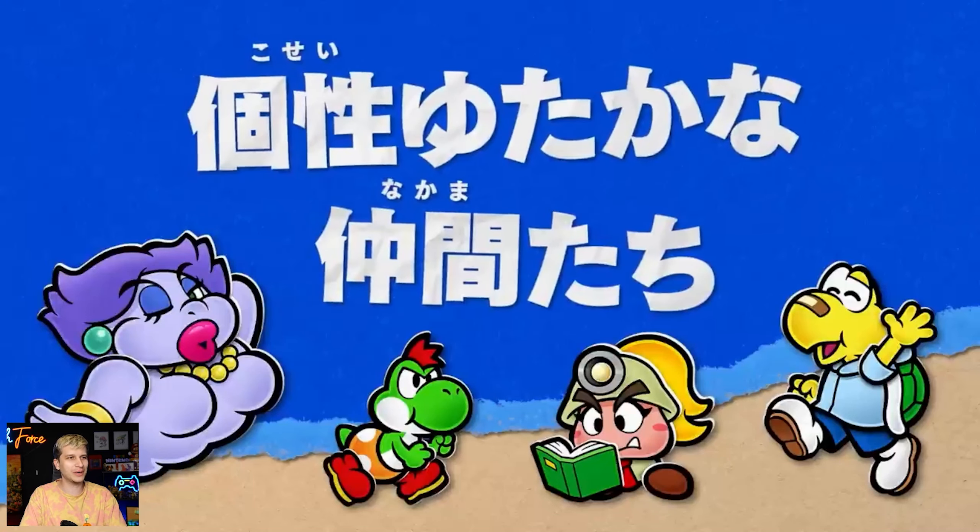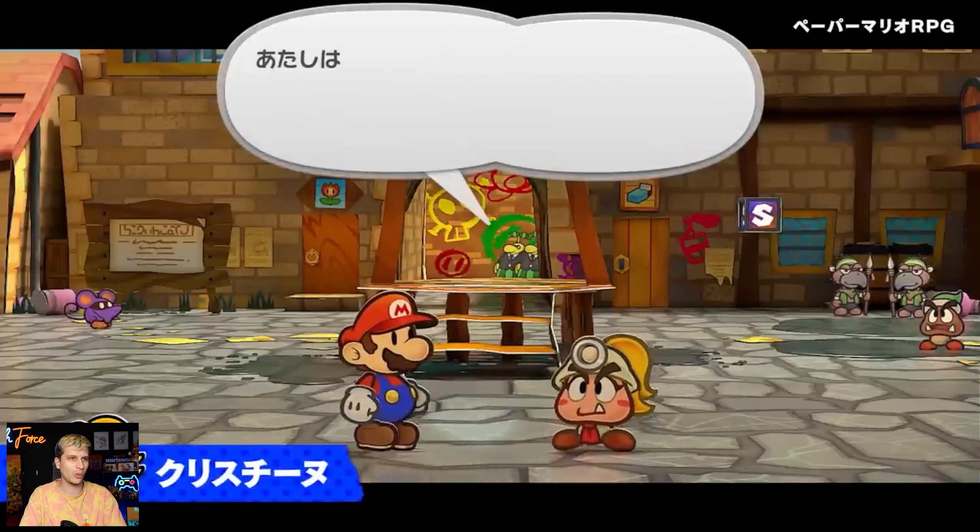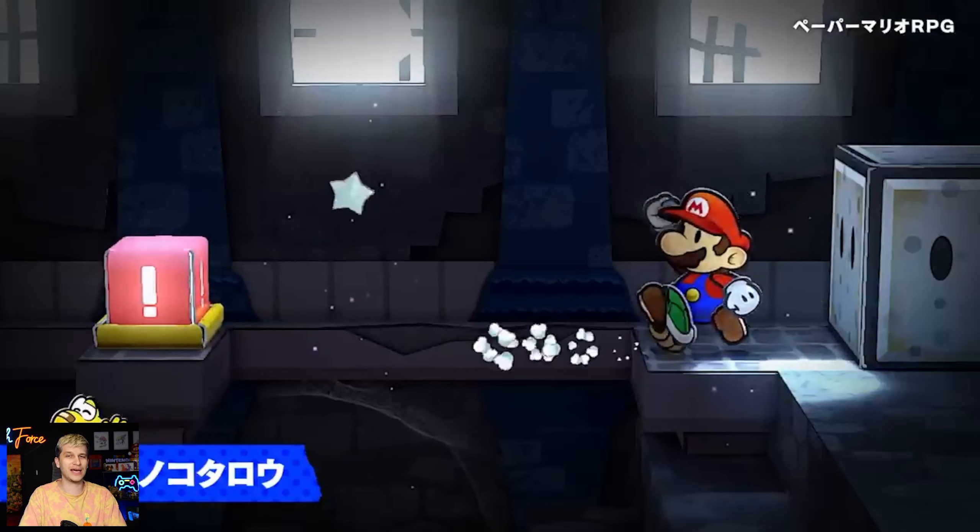Here are the battling friends we've got with us. Look at the Piantas in the background — they're like, this is no good. HP 2! Poor Goombas, so low on health. Imagine living with 2 HP. If you want to live an anxiety-fueled life, be a Goomba — 2 HP. One jump and you're out. That's terrible.